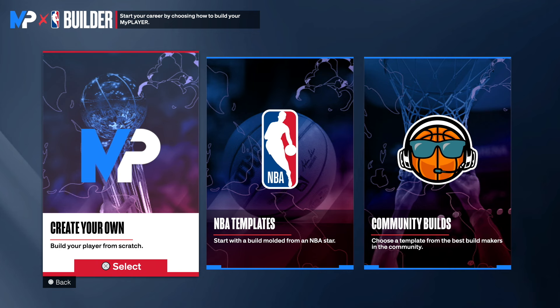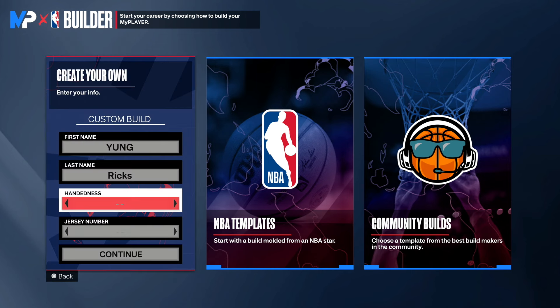Once you're in the MyPlayer builder, you guys want to click for your own build. For handedness, you can go with left or right — pick the hand you're most used to. I'm used to the left so I'm going to go with left, but there's no advantage to either. So pick the hand that you are best with.